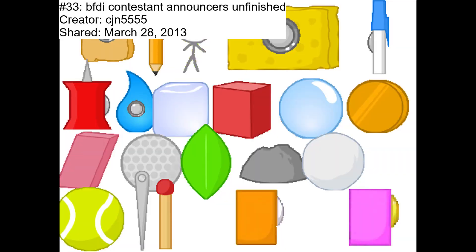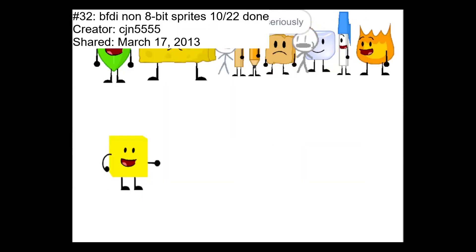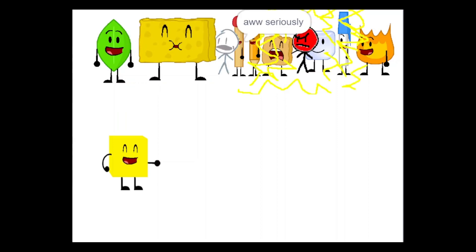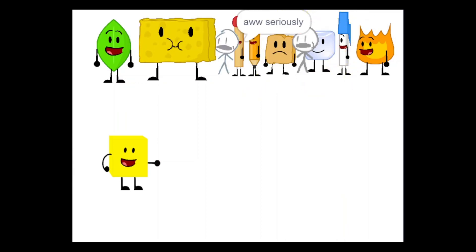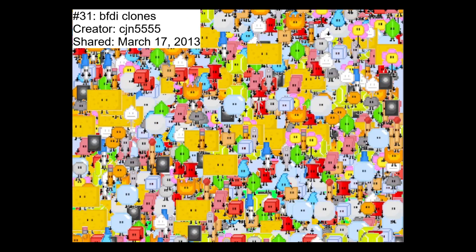This project, called BFDI Contestant Announcers Unfinished, also by CJM5555, shows all contestants with the speaker box's speaker attached to them. Fiery and Flower speaker boxes are there for some reason. Another project by CJM5555 is BFDI Non-8Bert Sprites — 10 Out of 22 Done. A lot of effort was put into this: David says "Aww, seriously," David sometimes gets angry, Spongey sometimes smiles, and there's also a mysterious yellow cube. Is this the first instance of an Object OC? Well, I'm not too sure about that.